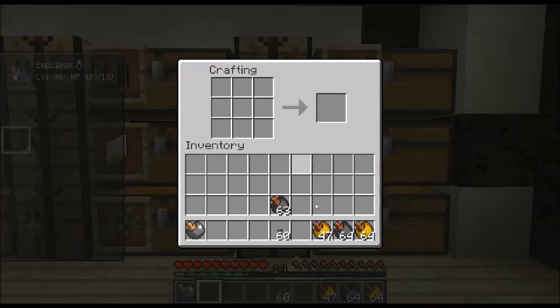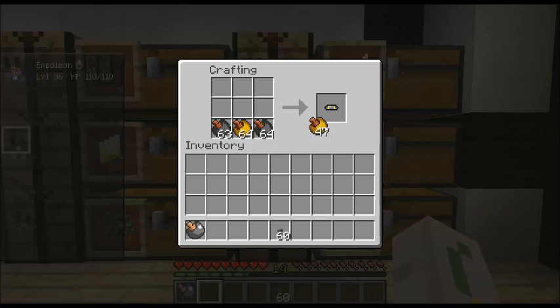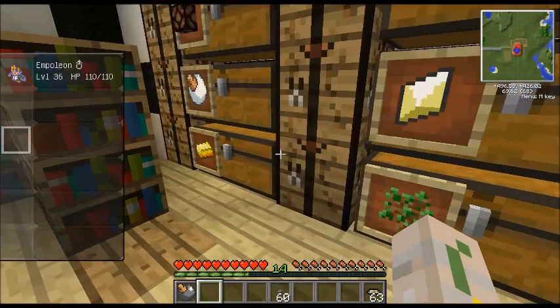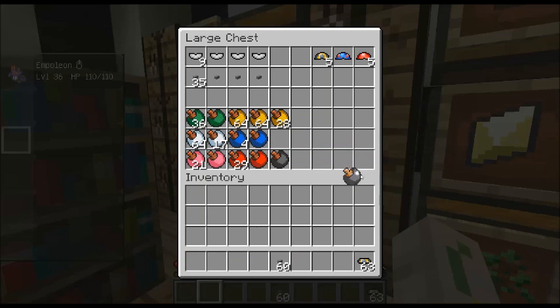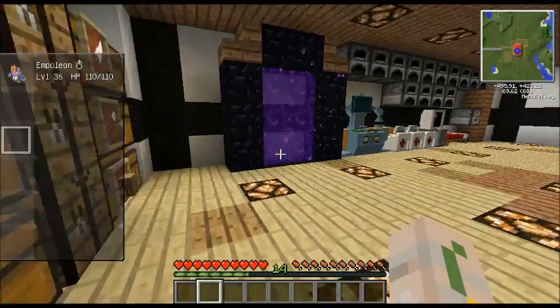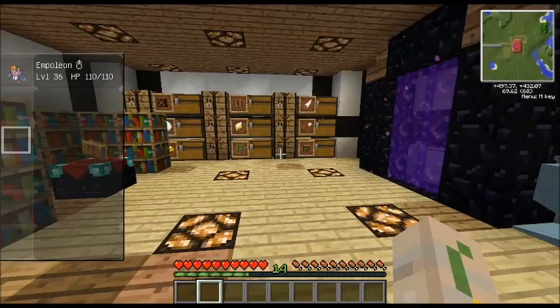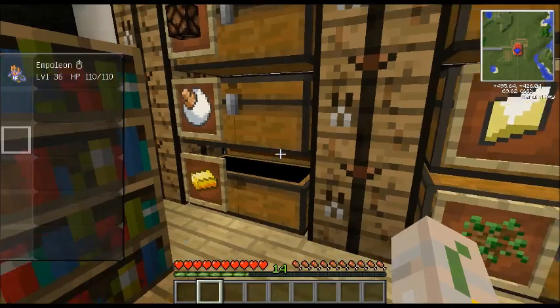I'll show you guys how to make the ultra ball lid. You make the lids and then you put them on the anvil and smash them down. That's pretty self-explanatory. There's also a new ore in this mod - aluminium - and with that you can make plates and stuff, which you use to make these.